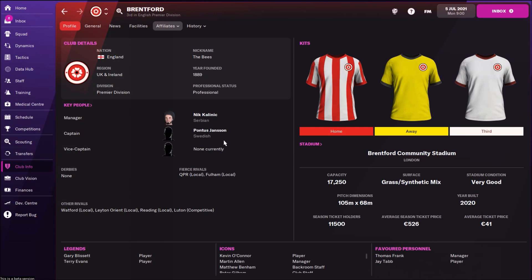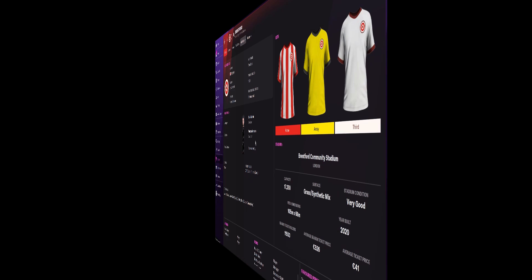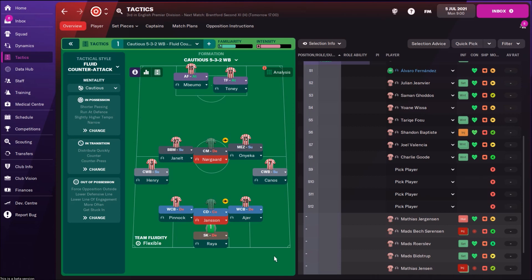First let's see the best tactic and formation. I really hope that in FM 2022 we will be able to make some great defensive tactic. We couldn't do that in older versions — that was a problem. Only attacking tactics were working great. So I would try to play some cautious football with Brentford, in formation 3-2-3-2.